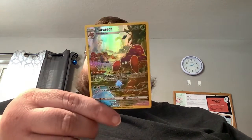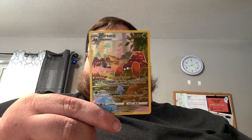No ultra rares except for the Electrode V that we got with the box, but I gotta say this is a lot better than we did in the earlier video. My favorite pull out of the whole thing — I already have this card — has got to be this cool looking Parasect, which looks really cool.